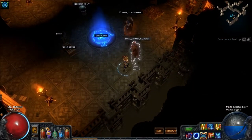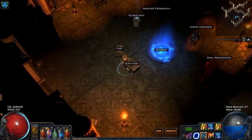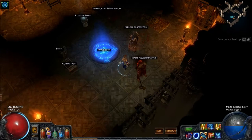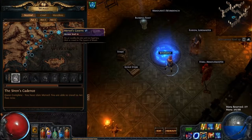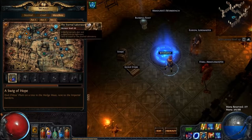Here's my hideout — I have Haku and Elrion in case you were wondering. I haven't done a lot in standard lately so I haven't gotten very many of the masters yet, but who knows, maybe we'll run into one sometime. Let's head out to the eternal laboratory.